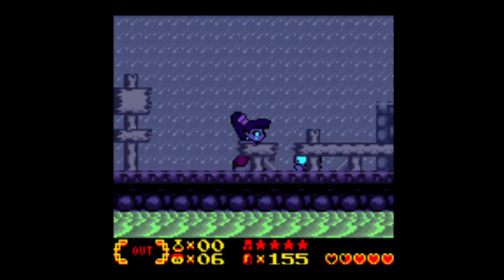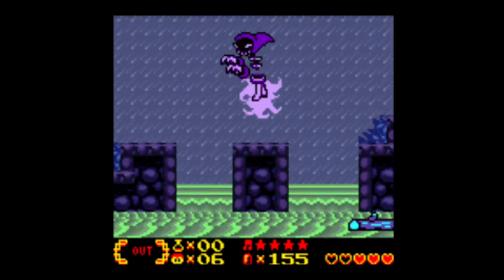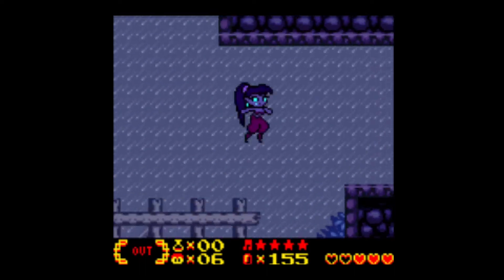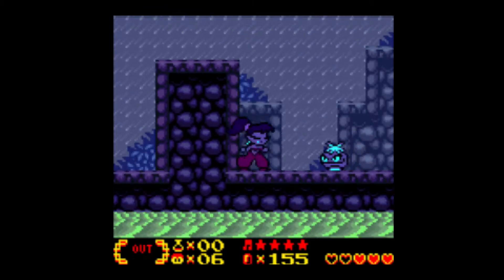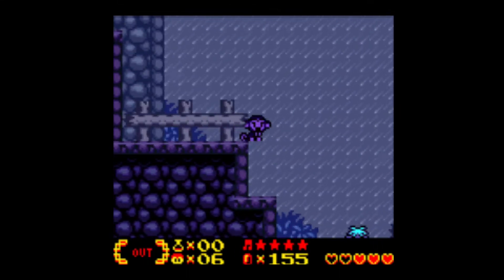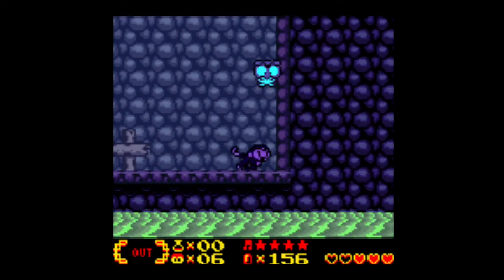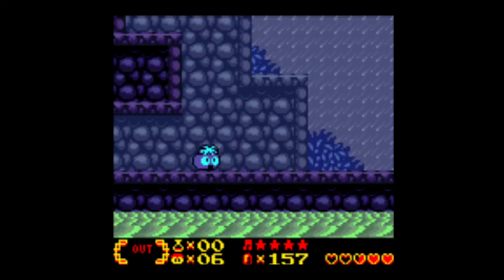We'll also head east through this rainstorm area. These guys are a bit annoying, especially on this little terrain. We'll just jump over you, and we can get our second firefly. Now we need to be a monkey to actually get up here, or just jump over you. This monkey claw comes in useful here. These guys — you just gotta hit once after you knock them away.